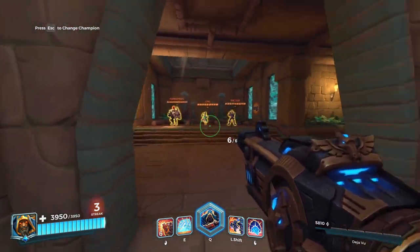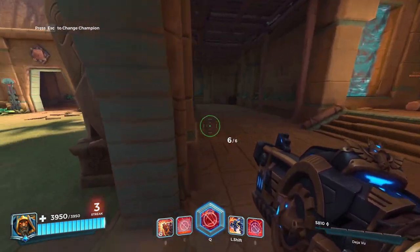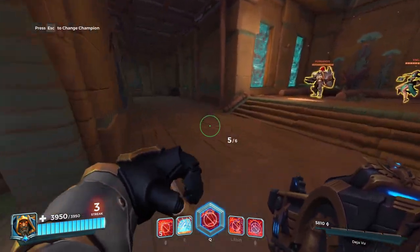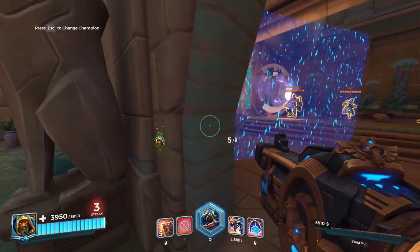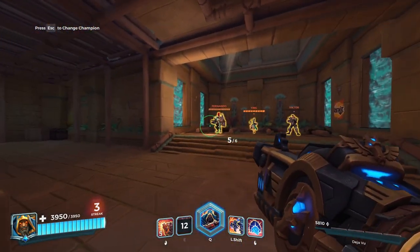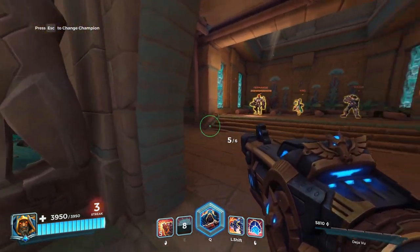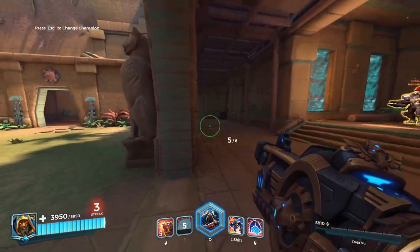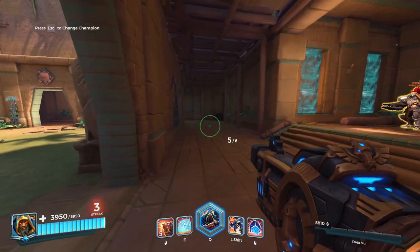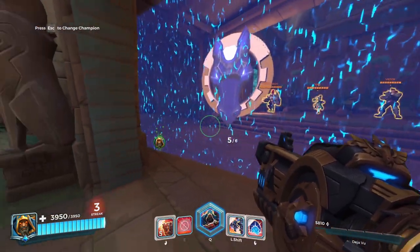So basically, what angling the shield means is: let's say he's already on this corner. Instead of putting a flat shield, you walk to this corner, turn, and place it right here. Now you have an angled shield. If you want to play this corner, you can get all these angles without exposing yourself. When it comes to shields, you want to angle them so your team can peek into danger without taking damage.